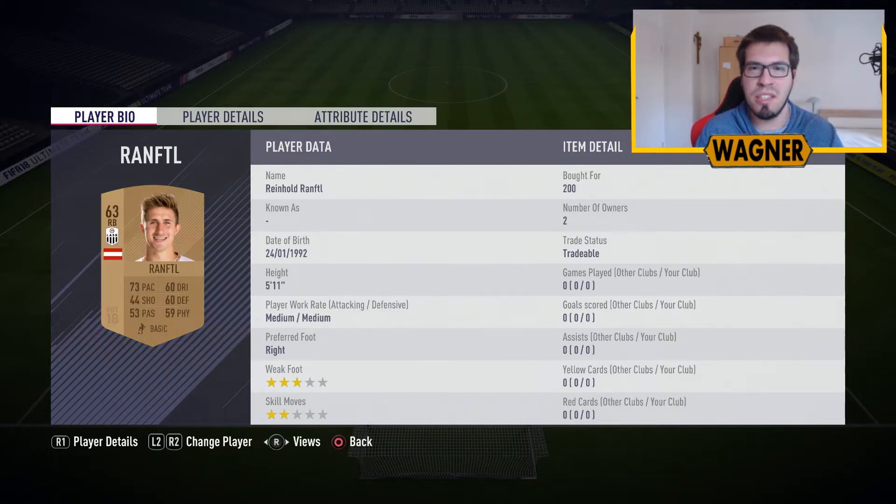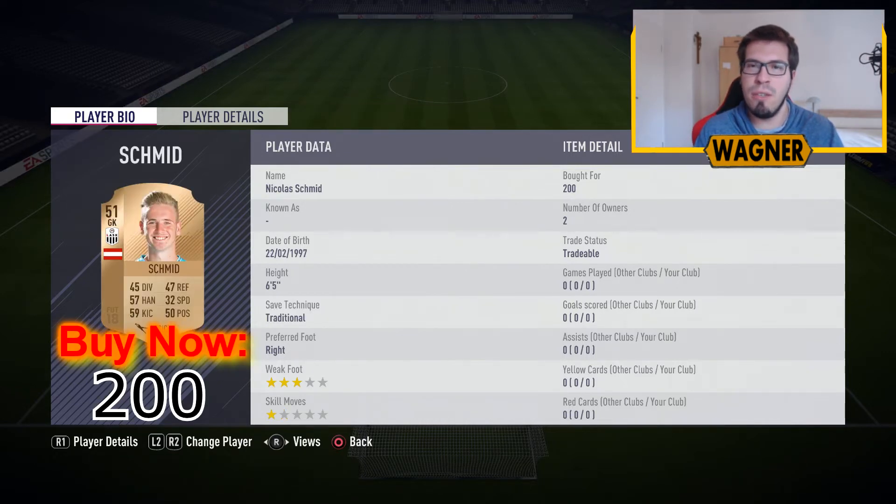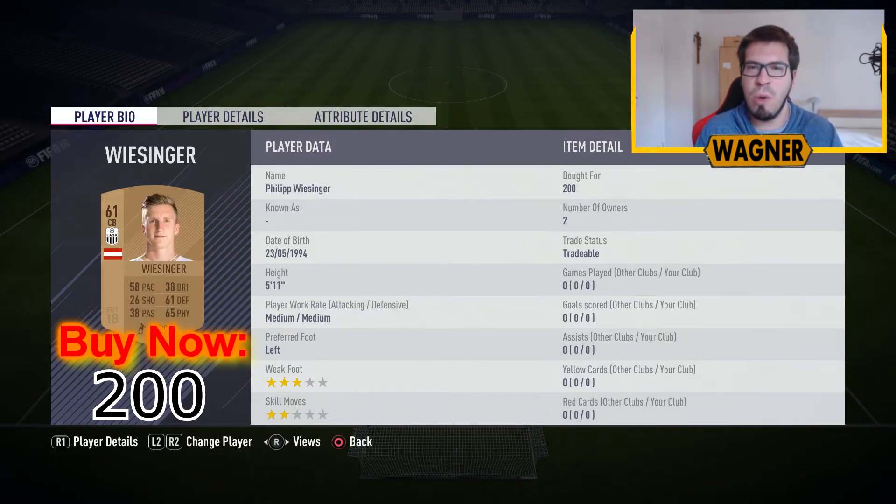Then we have the Austrians from the Austrian league. First, the 63-rated right back Reinhold Rumftel, 200 coins. Then the first out of 3 rare players, the goalkeeper playing center back, the 51-rated Nicolas Schmid. The next center back is the 61-rated Philipp Wiesinger, 200 coins.